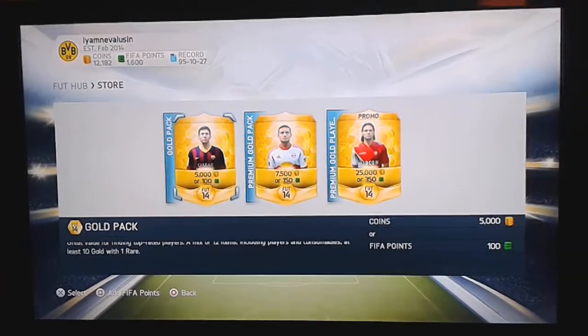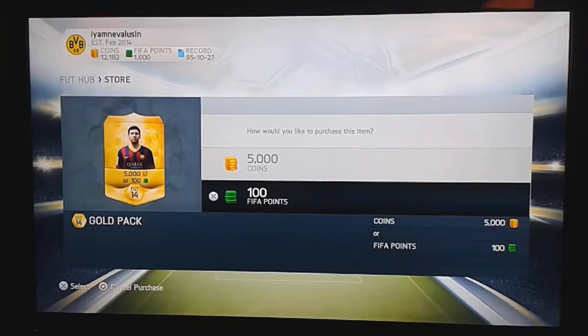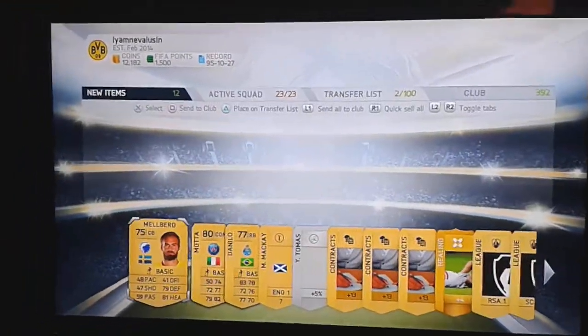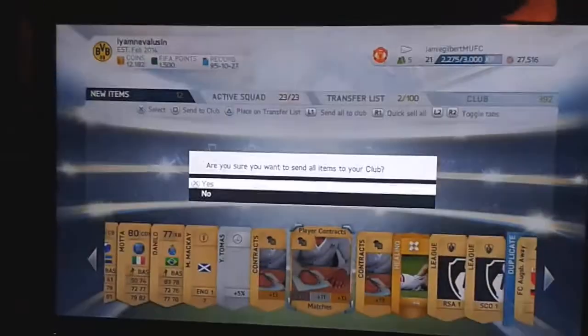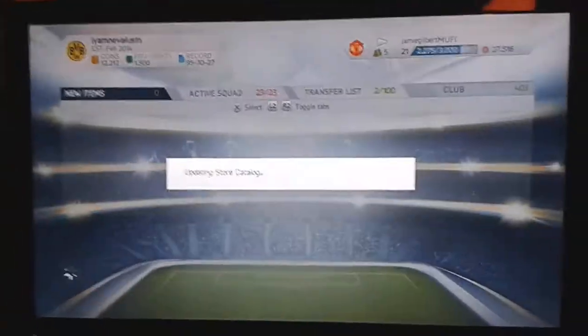There are two packs left for this video — I'll be posting a second part very shortly with the remaining 14 packs. I'll open two more and then start the second video in about 20 minutes. Lionel Messi, open for 100 points. Not a bad player — Thiago Mata, who plays for PSG. Send all to club. I already have the Augsburg away kit so I'll quick sell that and make 30 coins.